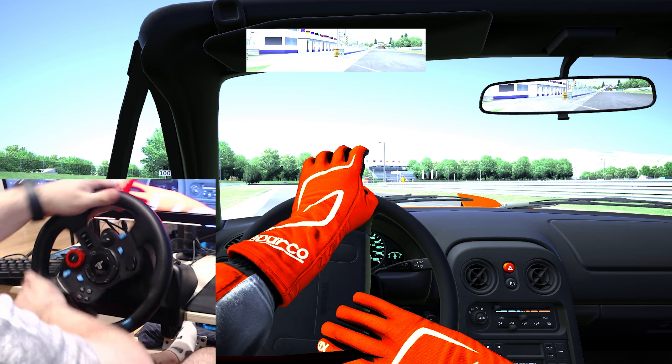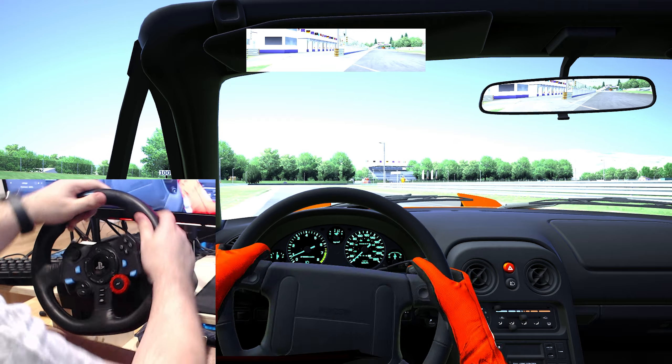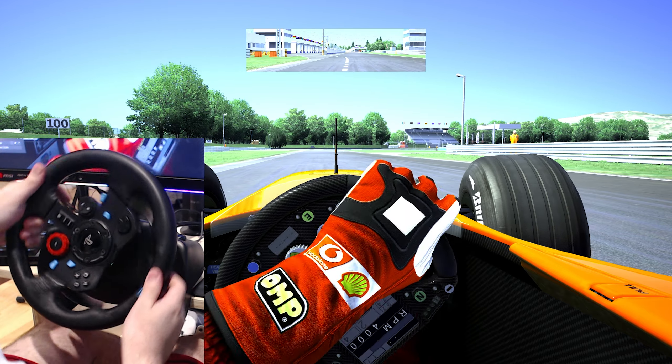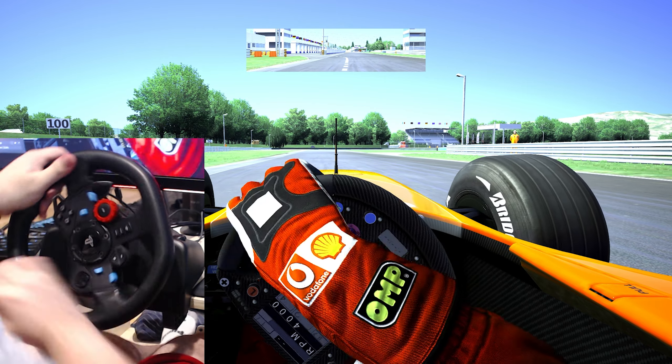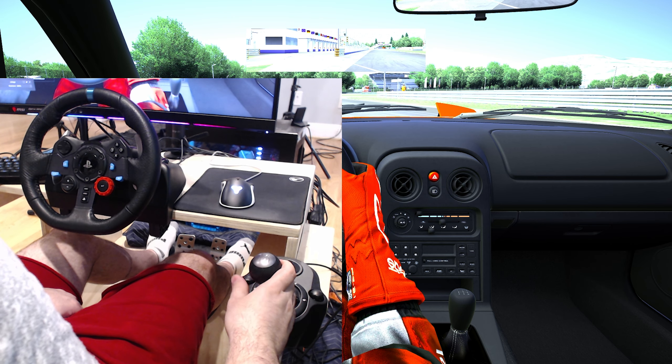The wheel adjusts to whatever your game sets up in more recent games. For example, if you race a standard Mazda Miata it will set the steering rotation to 900 degrees, similar to real life. If you race an F1 car it will set the steering angle to 180 degrees, similar to real life.